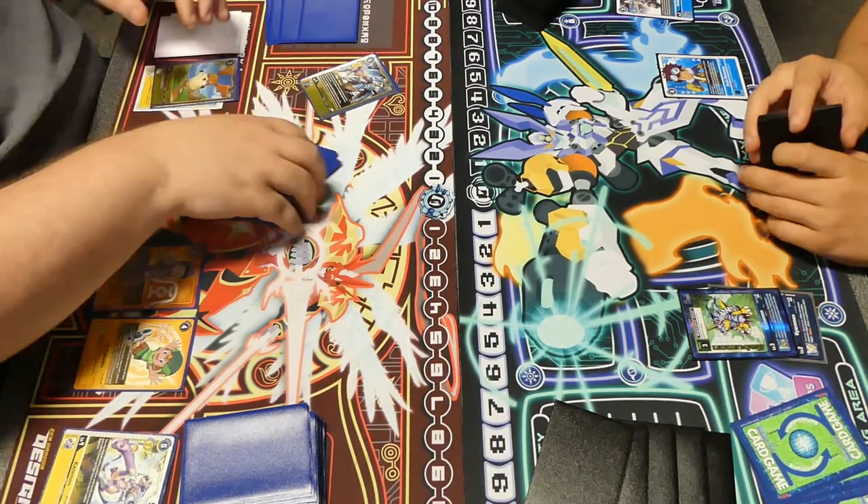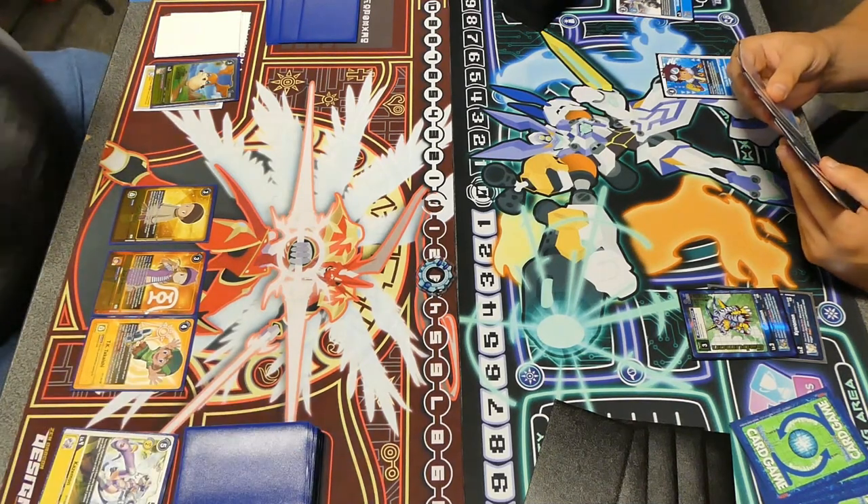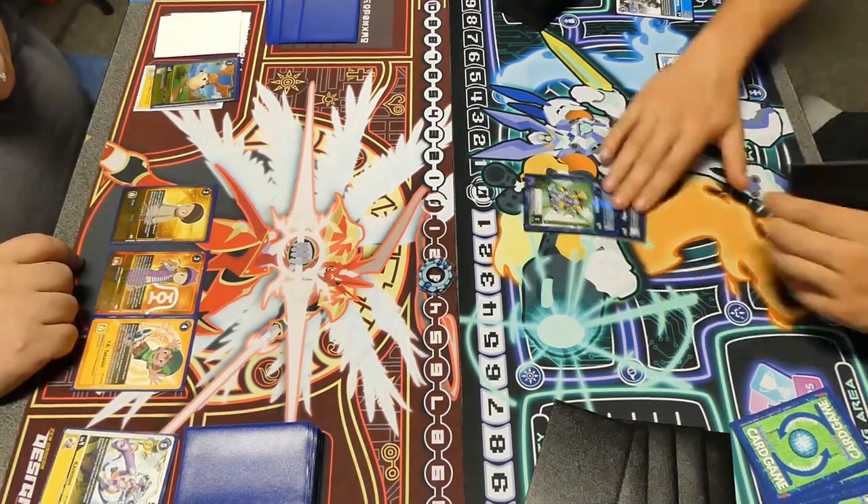Now on my opponent's turn, they're going to play the Zoe, grab out the Zephyrmon so that way they can build up into a Jet Silphie later, and play out a Cody, which is one of the more annoying cards in the deck.